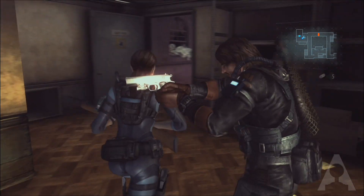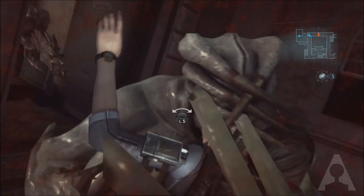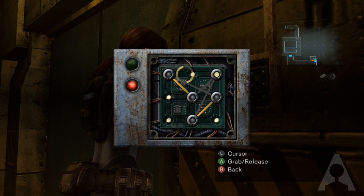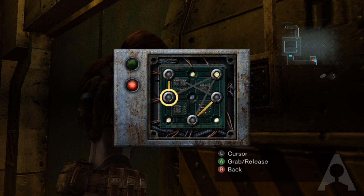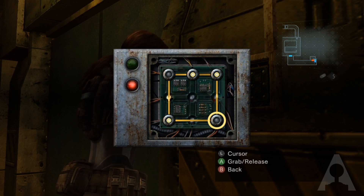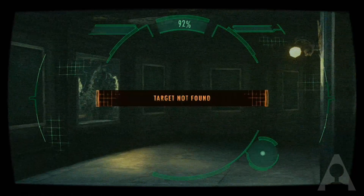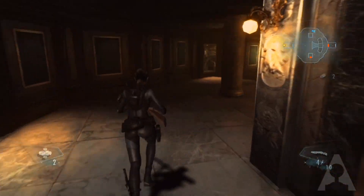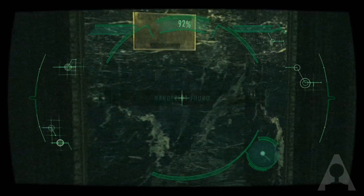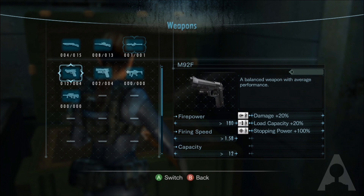The occasional boss fights are strong and provide challenging set pieces that can stall progression if not adequately prepared. While files to flesh out the backstory return, the puzzles from the classic games are missing. Seemingly the only attempt to bring these back would be the door hacking sessions, which rarely require longer than five seconds to solve. A first-person perspective scanning device called Genesis, similar to those seen in Metroid Prime, has been implemented as well, rewarding the player for compulsively scanning their environment and enemies with a variety of herbs, ammo, or custom weapon parts — creating an interesting yet distracting metagame.